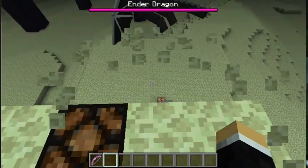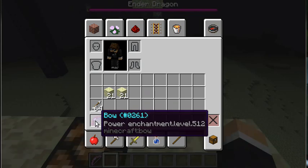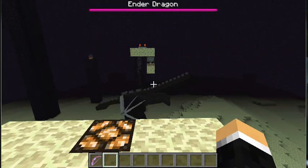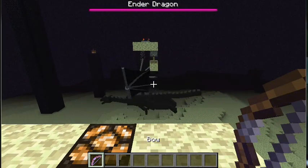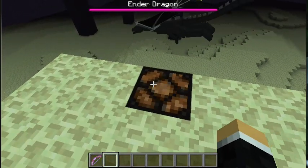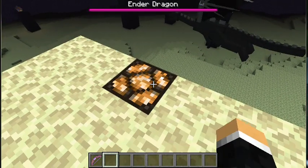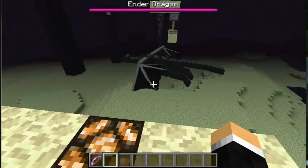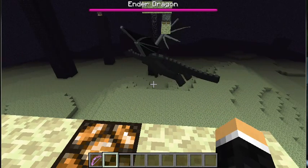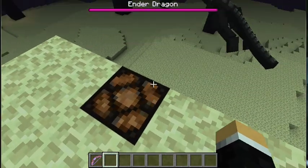The idea here is: I've got a very overpowered bow, as you can see, that I made with NBT edit, and I will use it to kill the Ender Dragon. I'm going to kill the Ender Dragon when this light changes state, then immediately log off, and log back in when this light changes state again. And I'm going to repeat doing this.